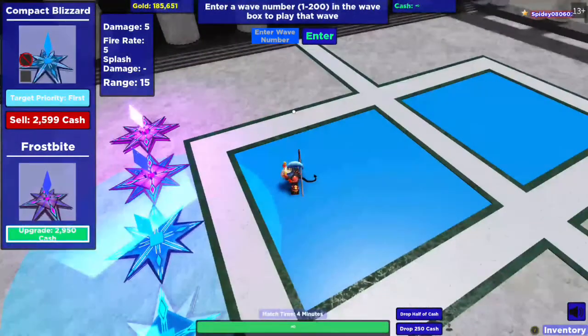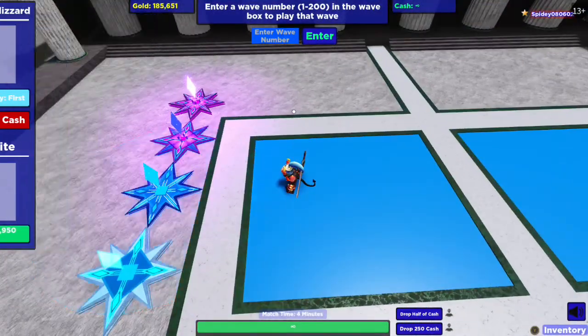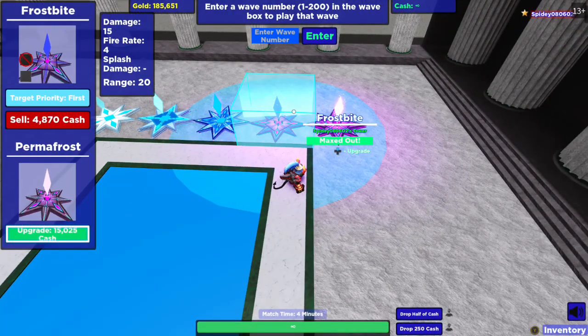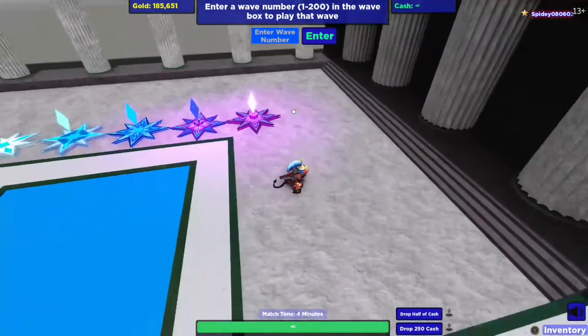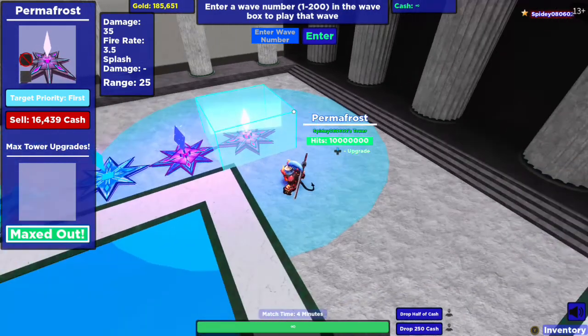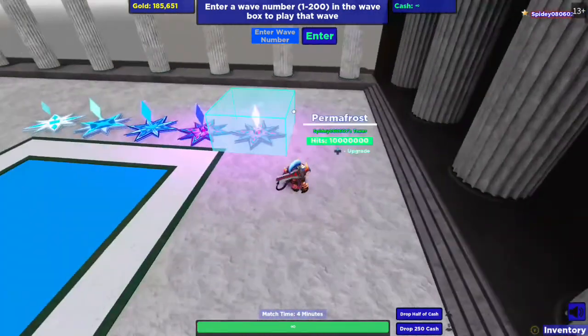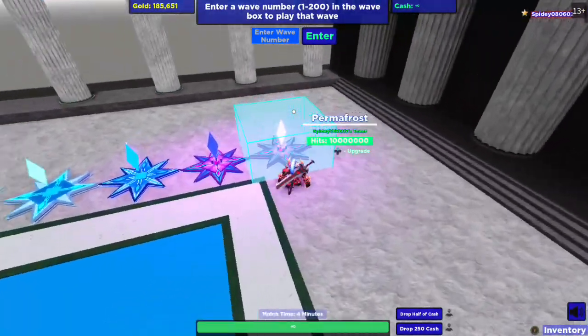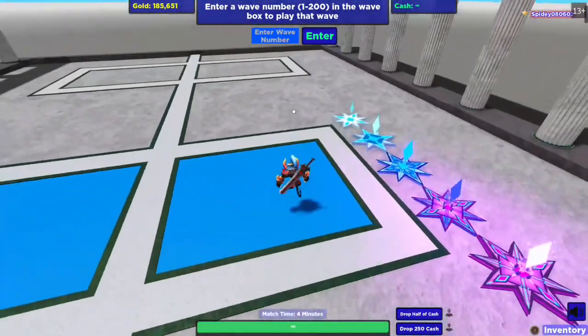It costs 2,950 cash to upgrade to frostbite. Frostbite does 15 damage, has a fire rate of 4 and range of 20. It costs 15,025 cash to upgrade to the final stage, permafrost. Permafrost does 35 damage, has a fire rate of 3.5 and a range of 25. One thing to add: permafrost used to do 45 damage when it first came out, but as of recent updates it now does 35.